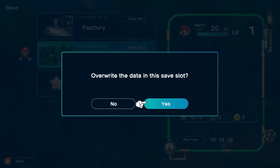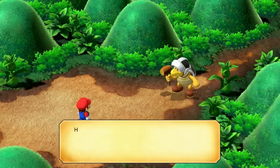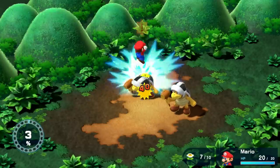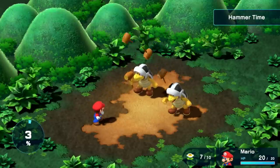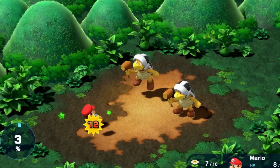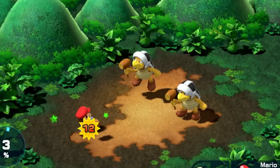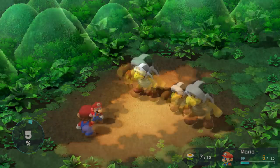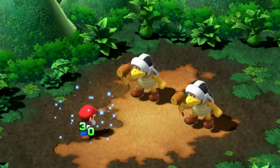We then get bonked by Toad, save the game, and head to our next battle with the Hammer Bros. At level 1, this battle presents a little bit of a challenge. I hit a jump attack for 40 damage, but the first bro's multi-hammer attack does 12 out of Mario's 20 HP. I still wasn't used to the modified timing in the action command system — it's subtly different from the original. The second Hammer Bro takes me down to 4 HP, and I'm forced to use one of my precious mushrooms to heal.